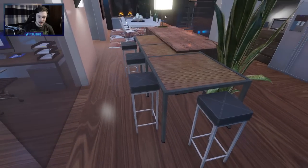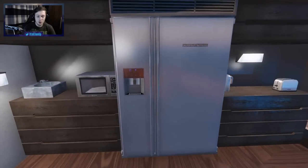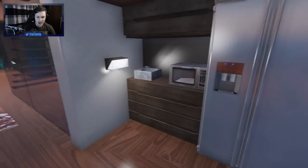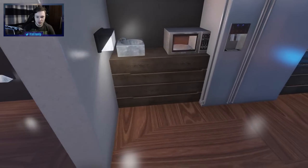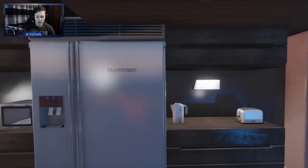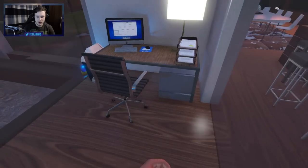The kitchen is looking good - a nice little bar area here in the kitchen as well. The fridge is looking massive, look at the size of this fridge. There's no cooker by the looks of things - you've got a microwave but there's no actual oven. How the hell are they gonna cook stuff?